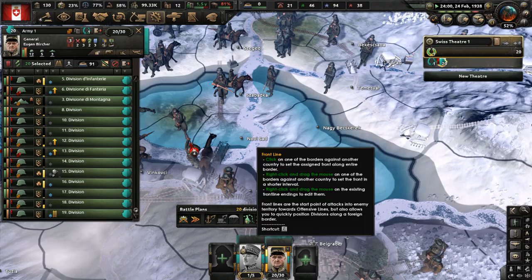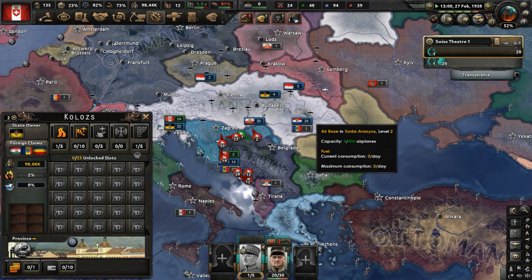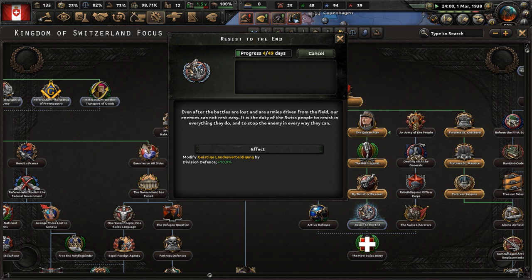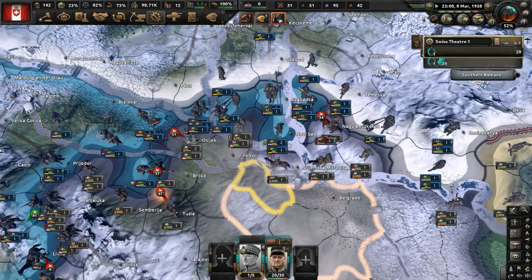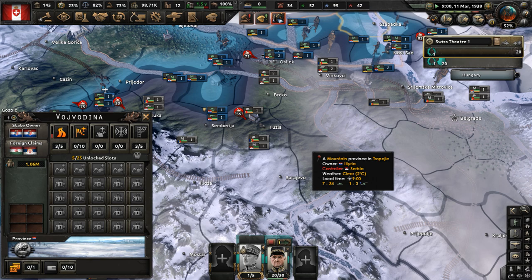Let's bring our units back to our border — we can't do anything with Illyria. The Austrian Empire itself is bigger; they just consolidated their power over Hungary. Let's take 'completely resist to the end' in the focus tree. The focus reads: even after the battles are lost and the armies are driven from the field, our enemies cannot rest easy — it is the duty of the Swiss people to resist in everything they can do. Guatemala has joined the liberal pact in Central America. Illyria is still losing ground gradually, and it looks like a losing effort for them since the Austrian Empire can't really help.